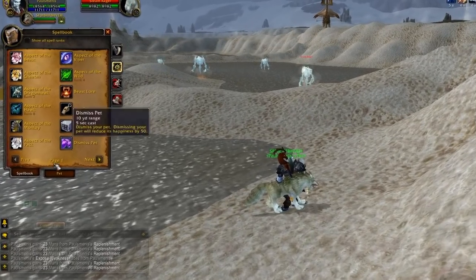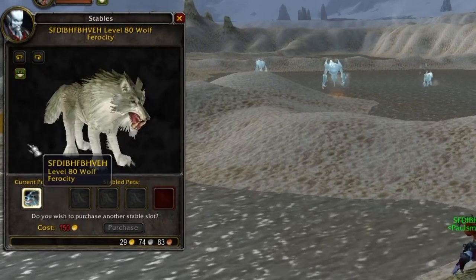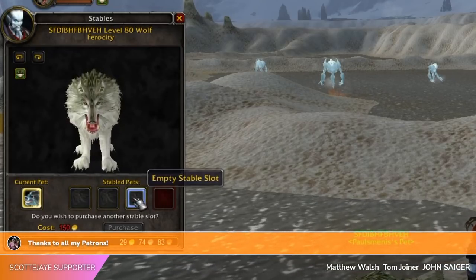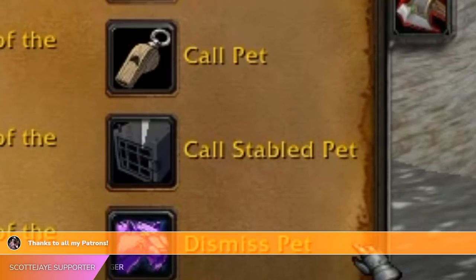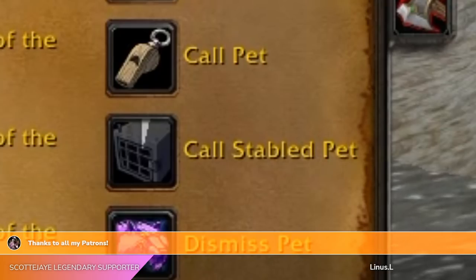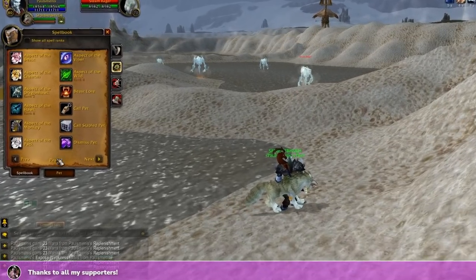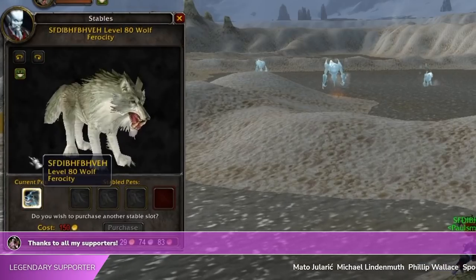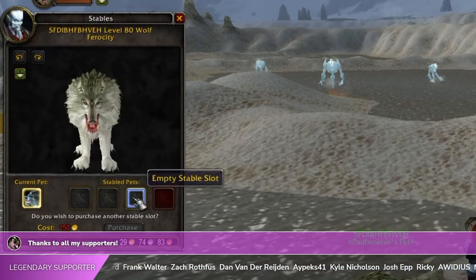Even though it's not actually about the pets themselves, it does fall within the pet system and it's worth mentioning that you don't need to continuously go back to your stable whenever you want to change your pet. This is thanks to the ability called Call Stabled Pet, where you can remotely out in the open world switch what pet you've got in your main slot to your stable slot. In a 3.3 state it is only a five minute cooldown, which is very useful.